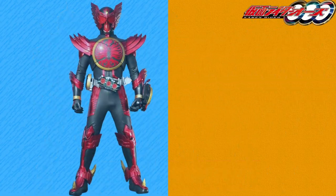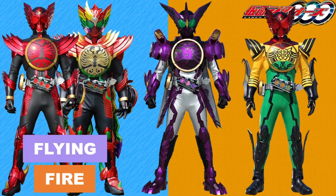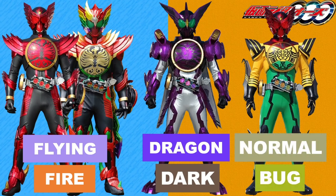Counting up the medals with OOO, first up is Tajadol combo, which I've given the Flying Fire type. Flying first because the form is based on birds, and Fire because the form also has a Phoenix motif. For Putotyra, this was easy — the form is based on prehistoric reptiles and it's a very wild berserker, so Dragon Dark type for this one. Super TaToBa is simply a powered-up TaToBa combo, and as for Tajadol combo Eternity, same typing as regular Tajadol for the same reasons.